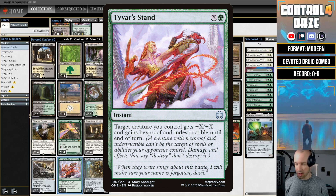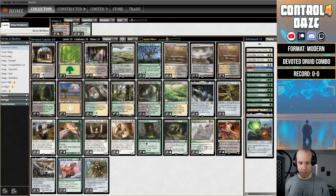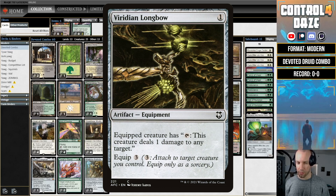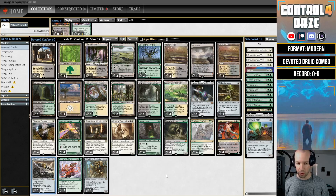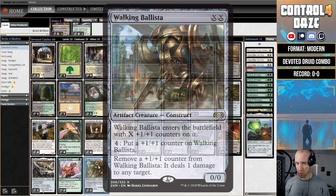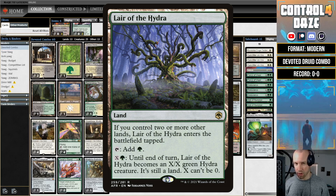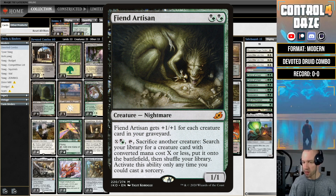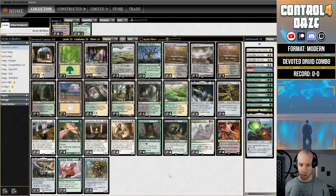Tyvar's Stand, along with Vizier and Devoted Druid, is another way to facilitate a combo — swing with a bunch of creatures, use Tyvar's Stand, and get the kill that way. There's a Stoneforge package in the deck. You can get Luxior, which combos with Devoted Druid, or Viridian Longbow, which combos with Devoted Druid and Vizier, or you can just go value and get a Cauldron to start beating down. The Devoted Druid and Vizier of Remedies, or Luxior combo, produces infinite mana.